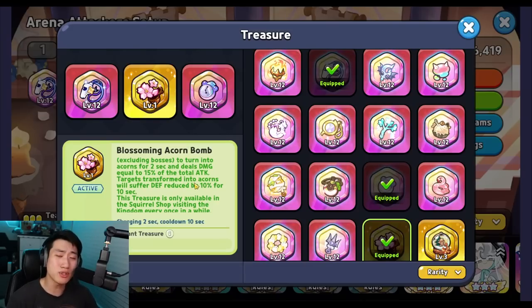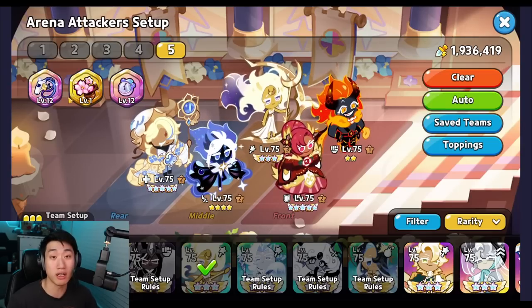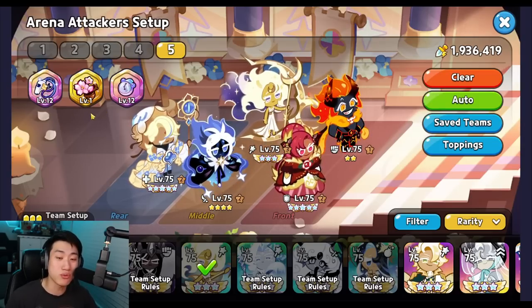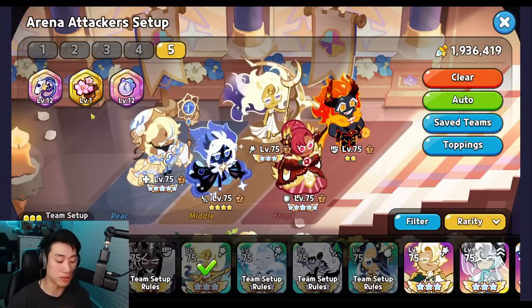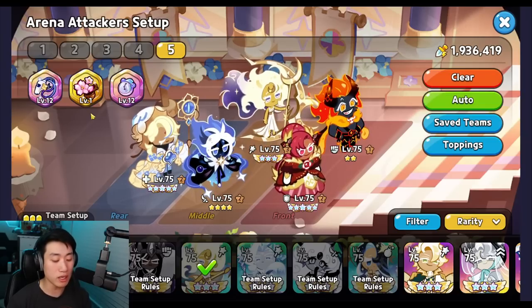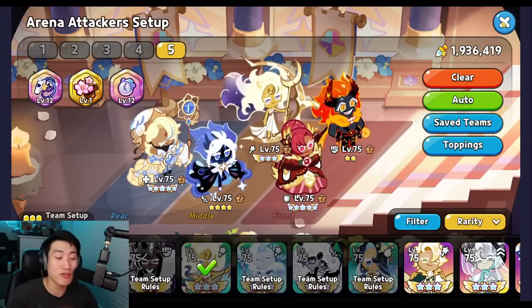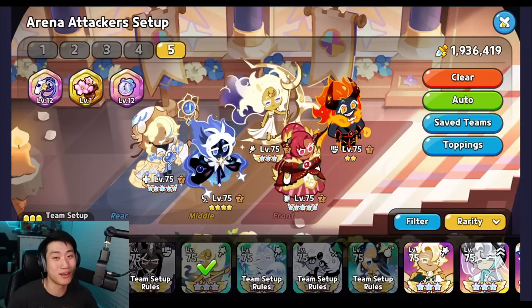Enemies turn into acorns and stand still for two seconds, and on top of that they take extra damage — 15% of total attack, which is not a lot but still does some damage. There is also a defense reduction applied for a total of 10 seconds. This increases with higher levels, and at level 12, increasing by 0.9% per level, it would be around 20% defense reduction — so not too bad. Maybe if you get lucky and get it to level 12, try it out in the arena.